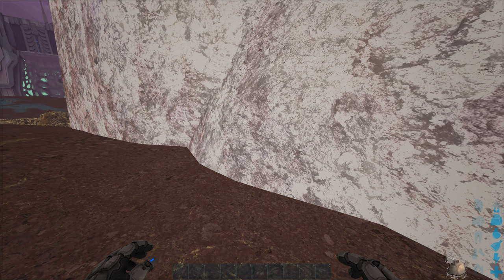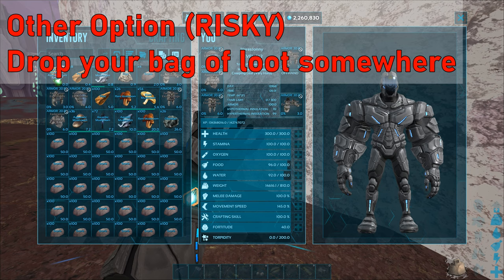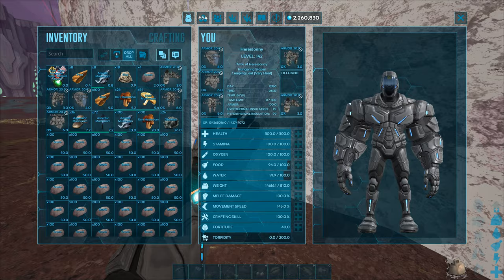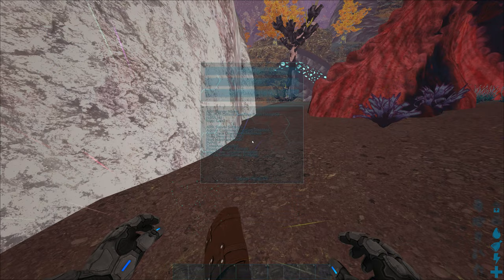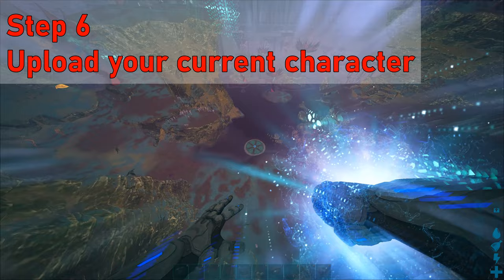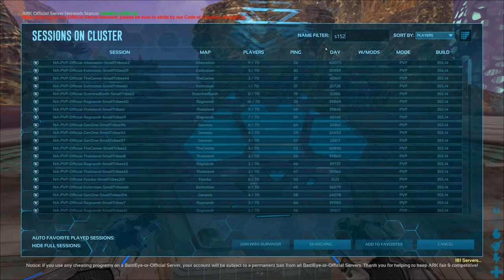We're going to do a little pass-off to our other character. You can simply drop a bag, shove it in a vault, or shove it in a mannequin — make sure you remember where it's at. Keep an eye on the server; I'm on server 152. There's my bag. Go ahead and upload your current character. Don't overwrite your characters — only one character per server, ever.